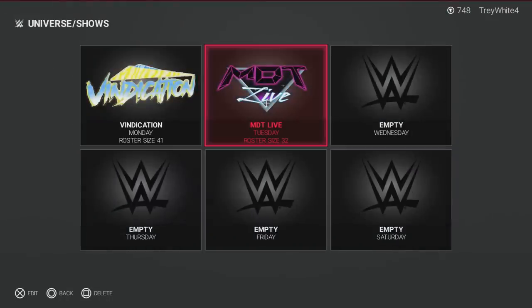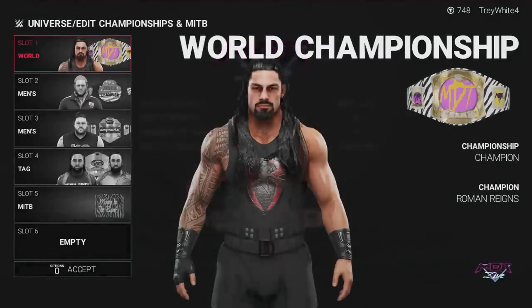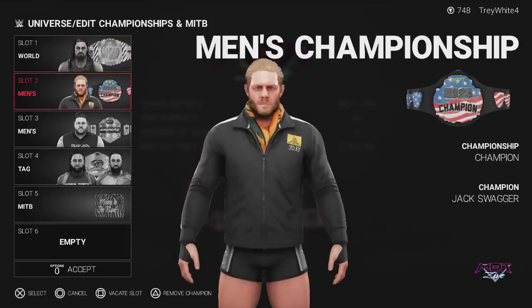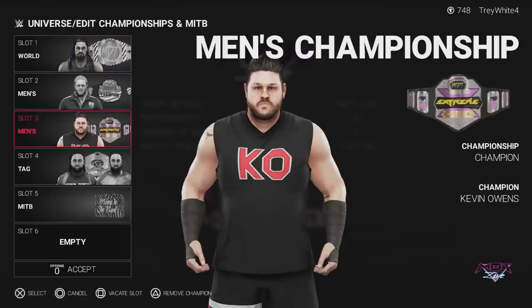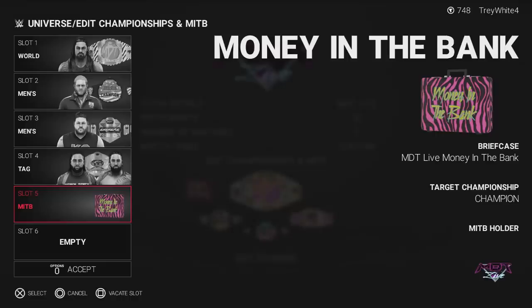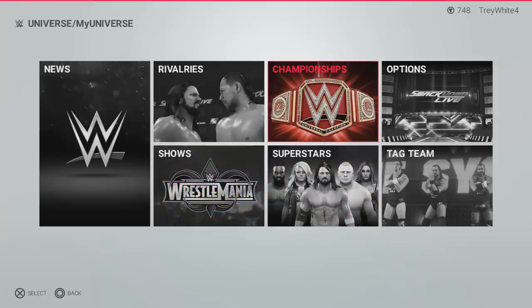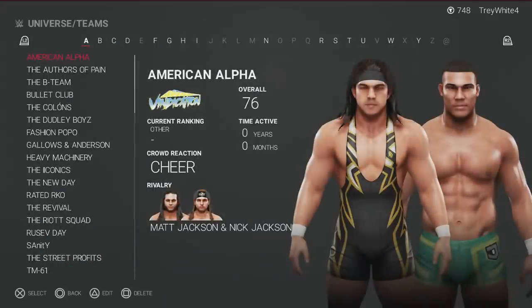Going over to MBT Live — both logos are up and you can download both arenas on 2K19 right now. We have 32 members on the roster. The championships include Roman Reigns as champion, Jack Swagger as the U.S. Champion, Kevin Owens as the Extreme Champion, the Usos as the MBT World Tag Team Champions, and the Money in the Bank briefcase is vacant with RVD being out with injury.